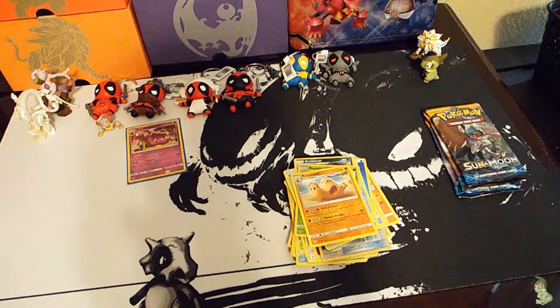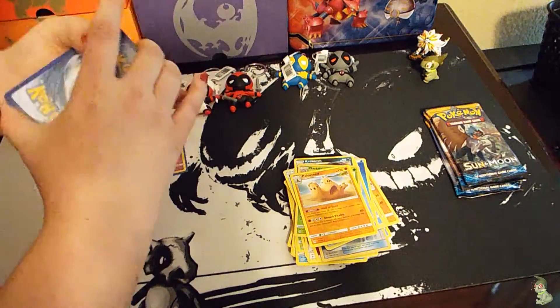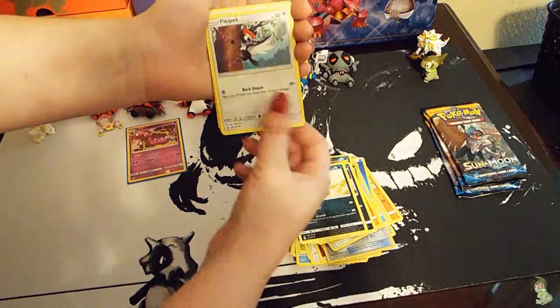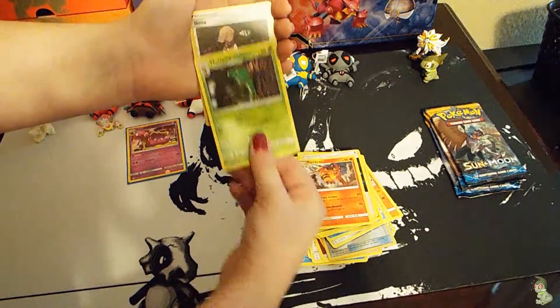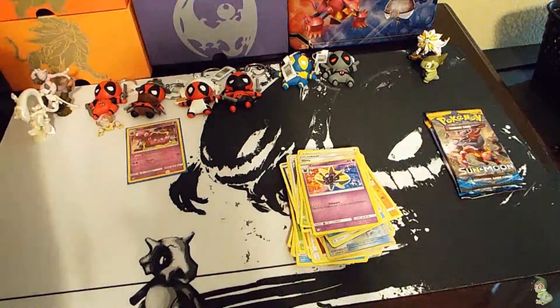One, two, three, four, one and two. I got a Rattata, Sandycast Isle, Pikipek, Spearow, Phantumantis, Leaf Energy, Rainbow Energy, Torracat, Metapod reverse, Eelektrik, and a Cosmoem. Last three packs!